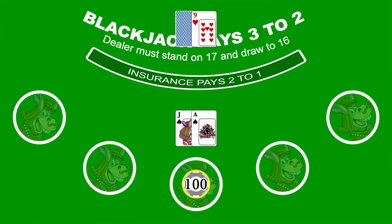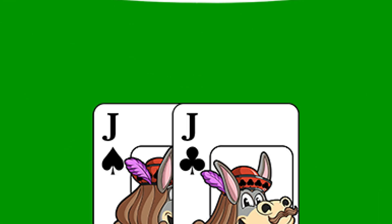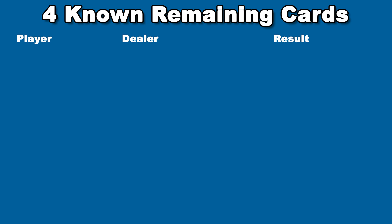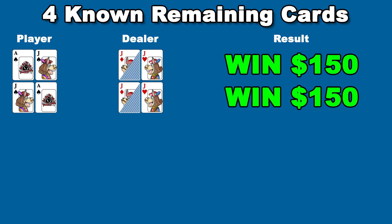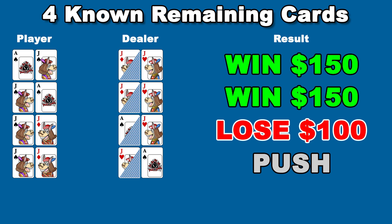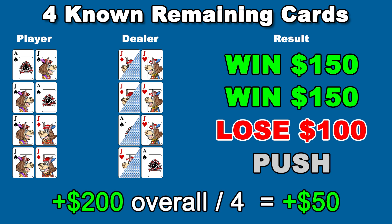Tens and aces help the player because there's a massive imbalance in payment when the player is dealt both a 10 and an ace. In a traditional blackjack game, when the player is dealt a 21, they get one and a half times their bet — but if the dealer gets the same two cards, he'll only win the player's original bet. So if you know four cards remain and three are tens and one is an ace, you have a 50% edge over the house. With a $100 bet, the player wins $150 two out of four times, takes insurance for an overall push one out of four times, and only loses $100 one out of four times — ending up $50 ahead on average. A card counter is also very likely to take insurance when he's sure there are many 10s remaining to be dealt.